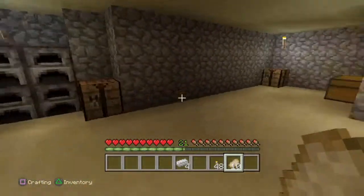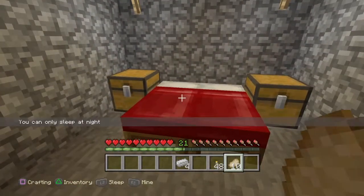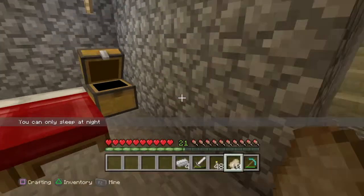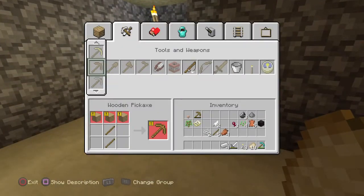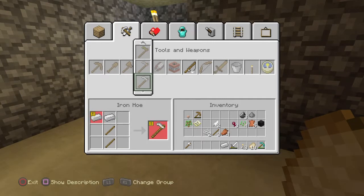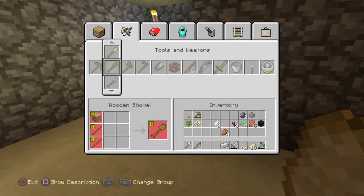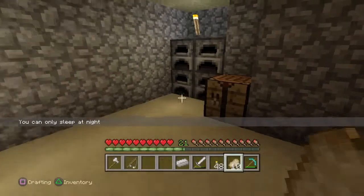We have food, let's get our tools. Where is it — iron axe. We have one more piece of iron. Can you make anything? Iron shovel — I don't know if it's worth it. Let's make a fishing rod. Actually, I need sticks, so not making that right now — do that later.